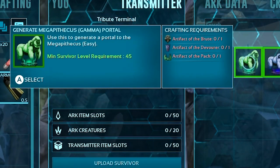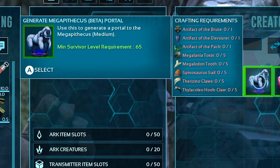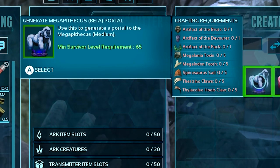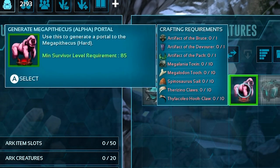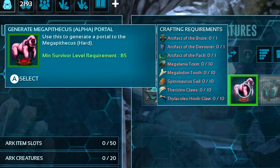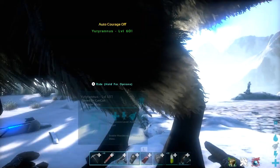For Beta difficulty, you need a few more dinosaur parts — probably ones you'll get from the caves and areas you explored while collecting artifacts. For Alpha difficulty, those dinosaur parts in higher quantities with the same artifacts. The strategy for the Gorilla boss is super simple: beat him before he beats you.